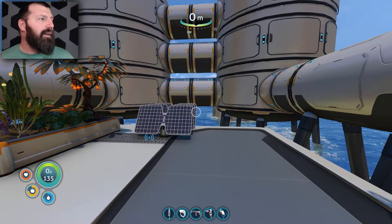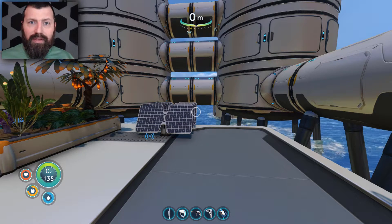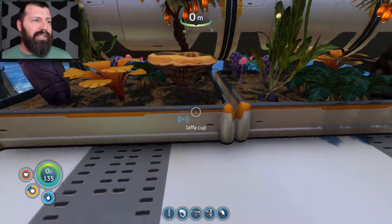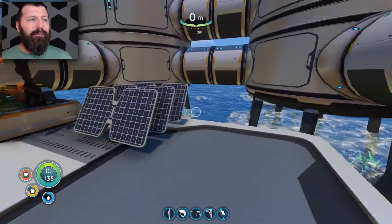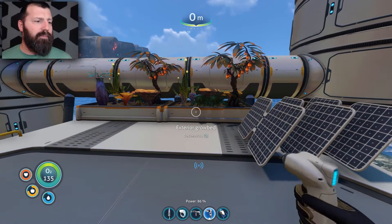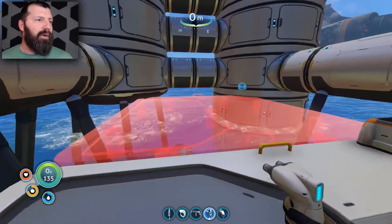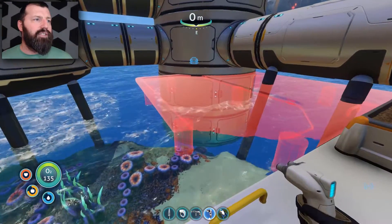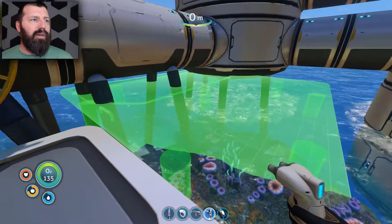I went to the island and we're going to go there again today because I ran out of inventory space last time. I mostly went to gather seeds and exterior grow beds to grow food. But this area might have to go — I'm having collision issues right here where I can't build because of the tower.